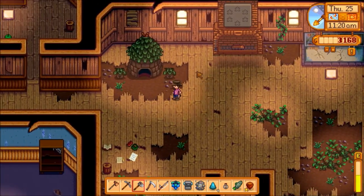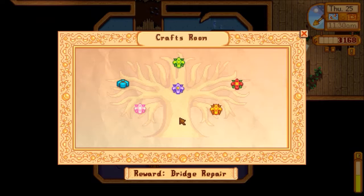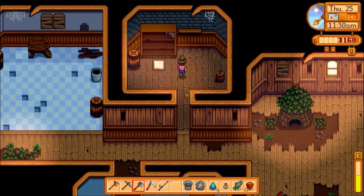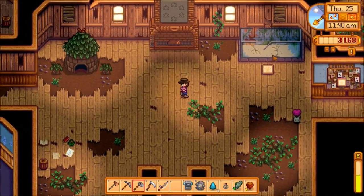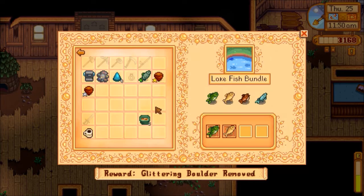How are you guys doing on your community quest? This is the only one I have left of this one here, which is the bridge repair — which is normally the easiest. There's a lot of stuff there that I don't have, but I know I have the honey and I keep forgetting to bring it. And I also got that shad, which goes... is it here?